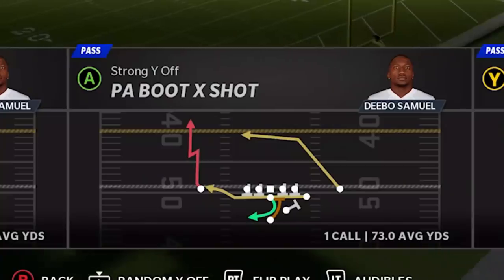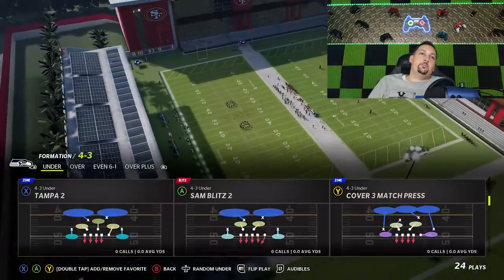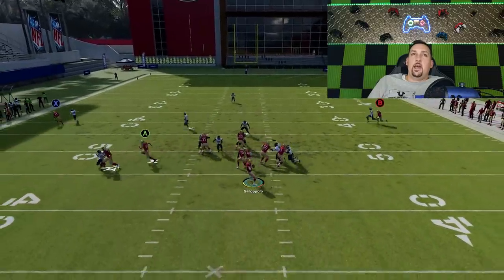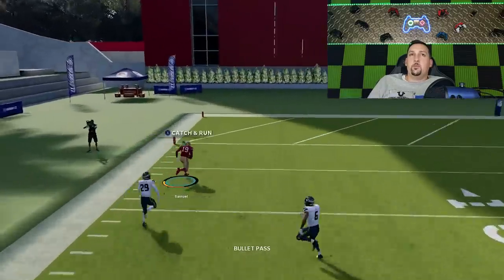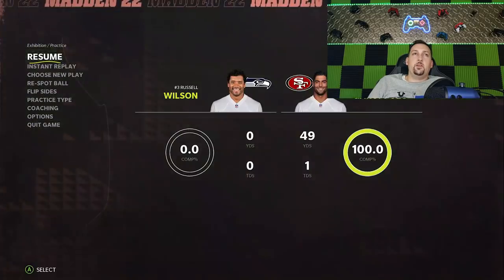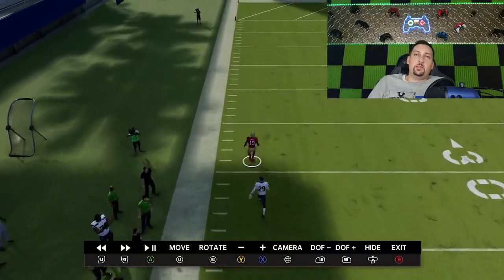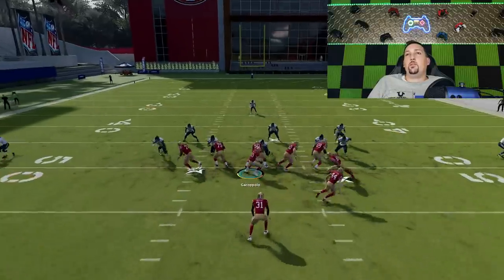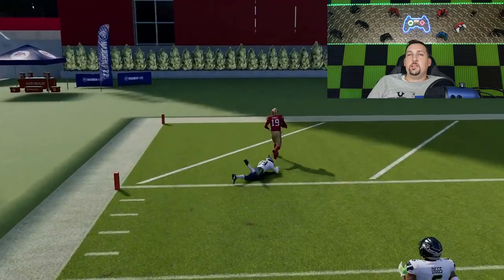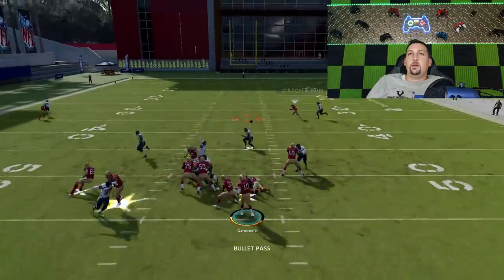As far as some of the pass plays go, the PA Boot Shot is one of my favorites — it's a really good man-beating play. It's very specific to man blitz zero or man cover one. All I have to do is put the X route on a smart route, and that's it. That stop-and-go route is just going to be gone once he turns up the field — it has success against just about any man coverage, you just have to make sure there's no safety over the top. There's also a good zone check down on the B route. Not a huge speed advantage but it's enough to score an easy 50-yard one-play touchdown.